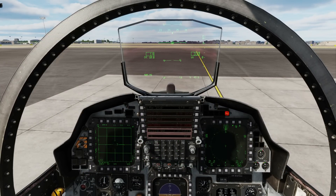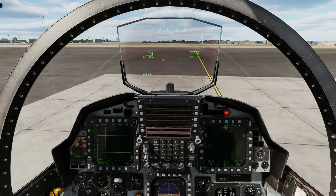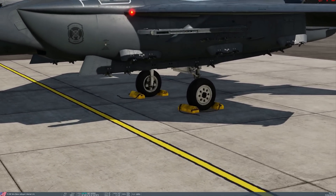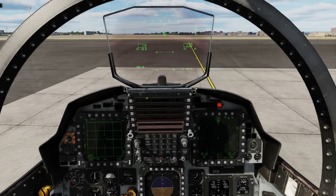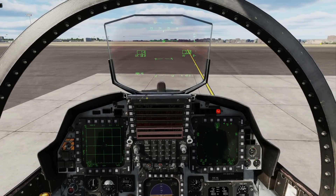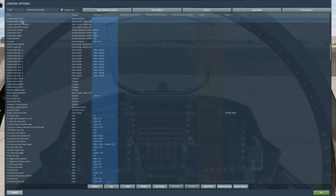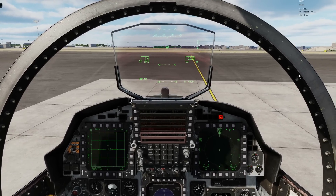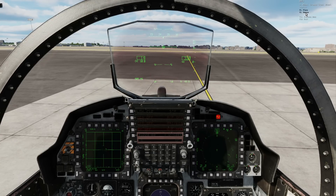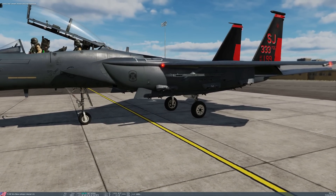Let's start with taxi. First of all we need to find out if we have chocks on the wheel, so press F2 which will give us an exterior view, and we can see we do indeed have chocks. We need to remove them in this case — sometimes they'll be on, sometimes they won't depending on how you started the jet. So we need the communications menu: Ground Crew, Wheel Chocks, Remove. Chief, remove the wheel chocks. Wheel chocks are now removed.